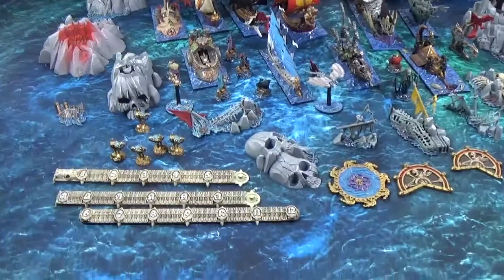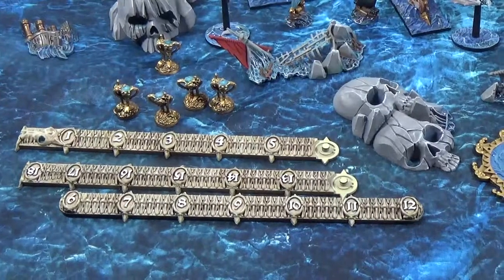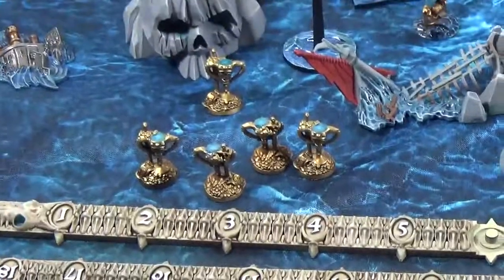I managed to finish them off today. So you've got the measurement sticks — they're like a bone colour and then like the white little letters. The trophy icons.